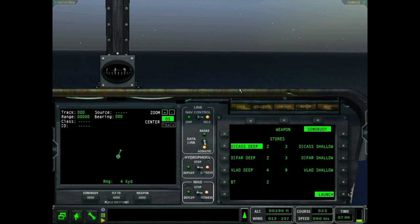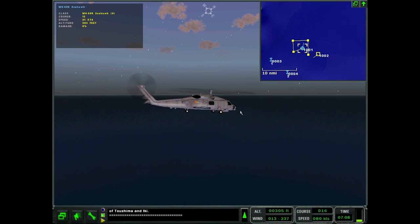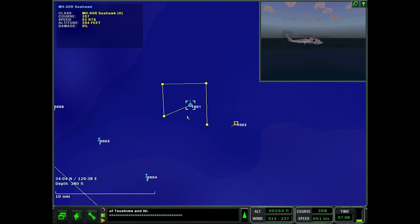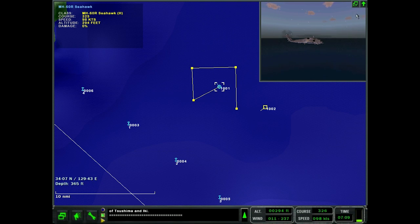Since this water is shallower than the VLAD shallow depth, I'm not sure the VLAD shallow will work here — I'll test it out. If not, I'll just go around and drop some DIFARs. I already know where the sub is; the point of this is not to show off how to find the sub, but to show how to use the sonobuoys. I'll meet you back once I've dropped all these sonobuoys.